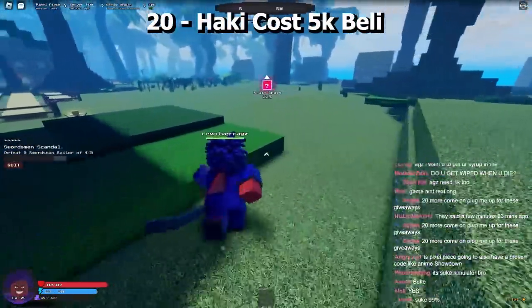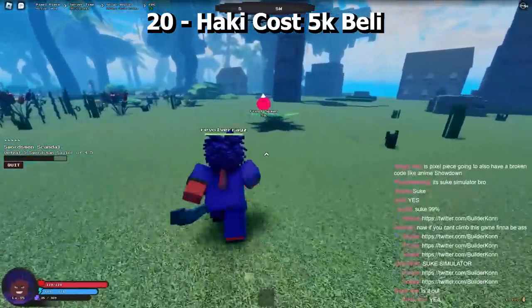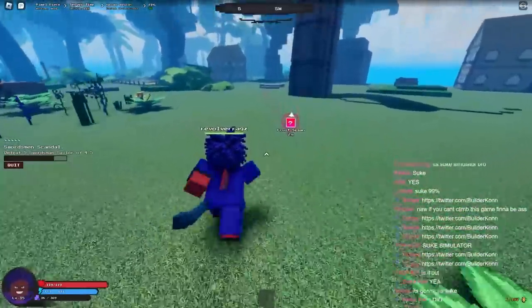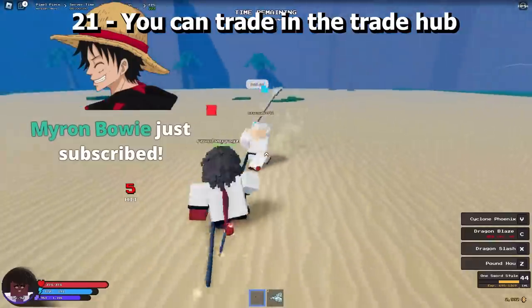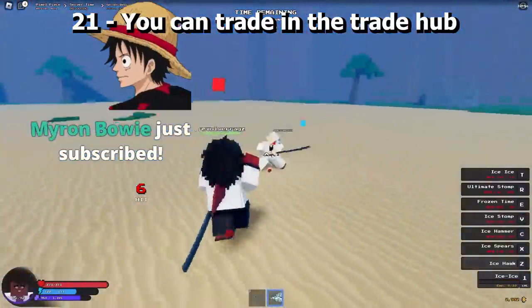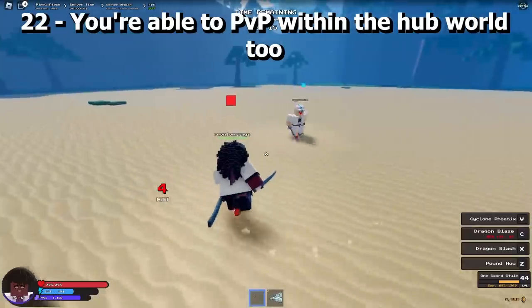Haki costs 5,000 belly. You can trade in the trade hub, and you are also able to PVP within the hub world.